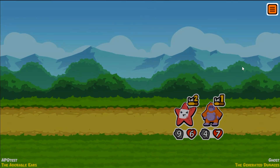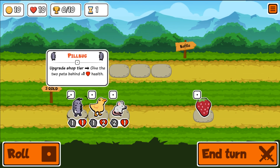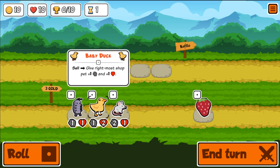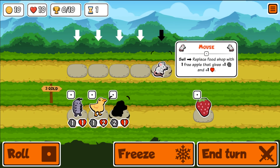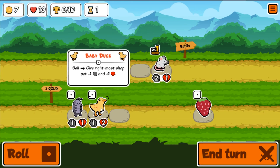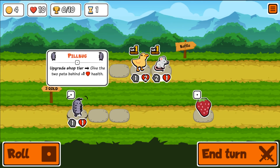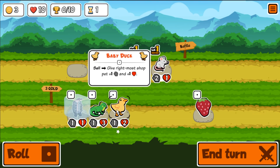Let's try something different next build, let's not do the four-panda strat. Upgrade shop tier, give the two pets behind plus one health. Sell and replace food shop with one free apple — that gives plus one plus one. Sell and give the rightmost shop pet plus one plus one. Right, I've got a strat here.